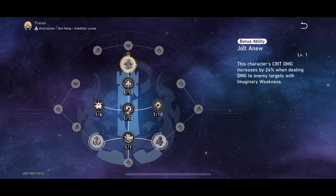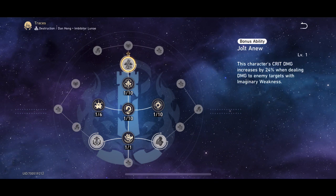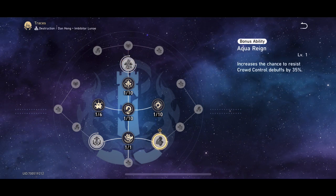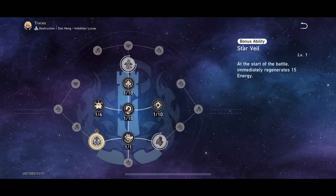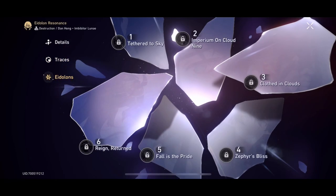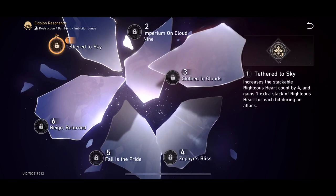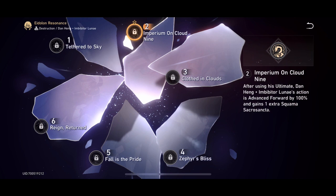He also has a couple of crit factors. He boosts his damage based on the amount of enemies hit and on the number of hits his abilities have done. So maintaining that level three — the broken spear stage of his basic — is very important for keeping good uptime on his crit and his damage.